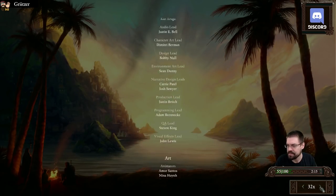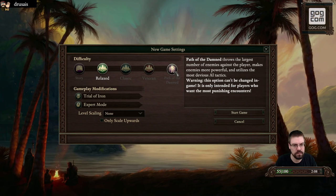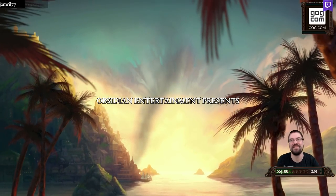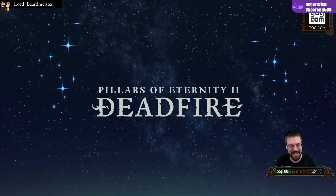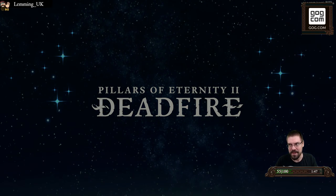Let me just go through the credits real quick. Alright, let's try it again. I'm sorry guys, but that was kind of worse. Speed run strats! You can beat Pillars of Eternity 2 in 3 minutes and 24 seconds. I get 3 minutes and 20. If you click at the right angles during the intro, you can really speed through that purple tendril part.